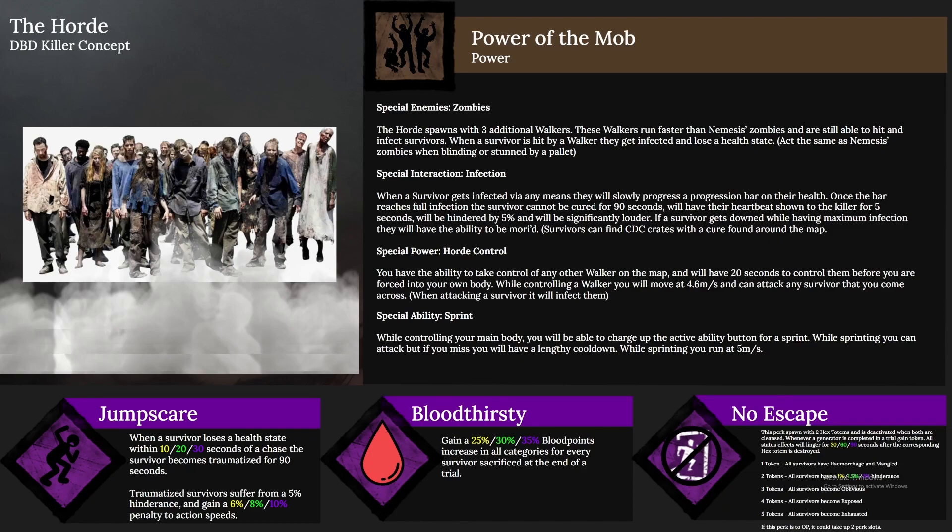The first perk is Jump Scare. When a survivor loses a health state within 10, 20, or 30 seconds of a chase, that survivor becomes traumatized for 90 seconds. Traumatized survivors suffer a hindrance and gain a 6, 8, or 10 percent action penalty to speeds like vaulting, locker use, generators, totems, and healing. The five percent hindrance might be too much for 90 seconds — probably around two percent hindrance would be more balanced.